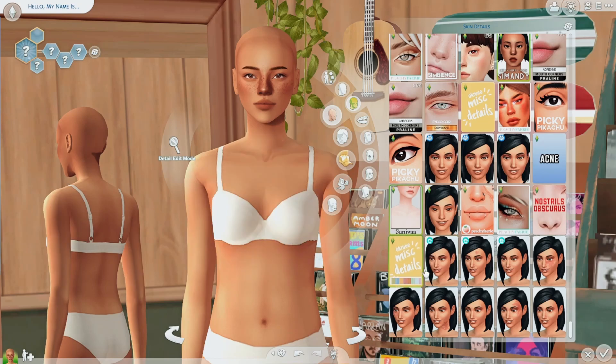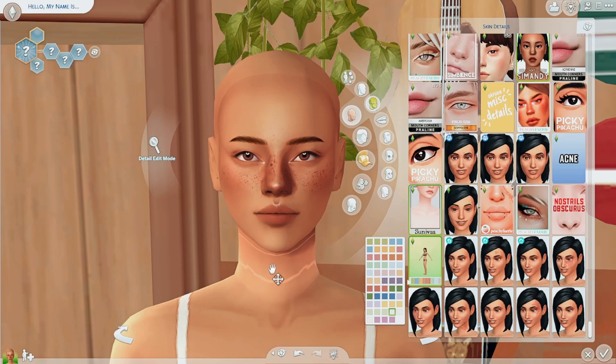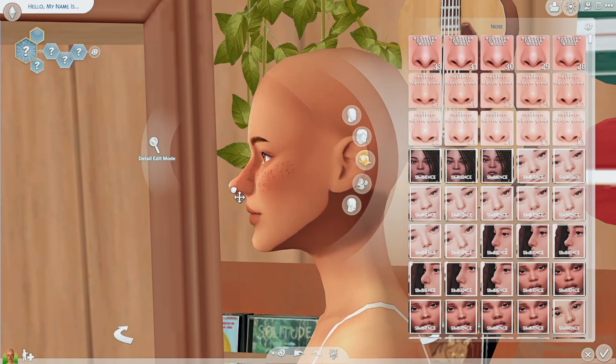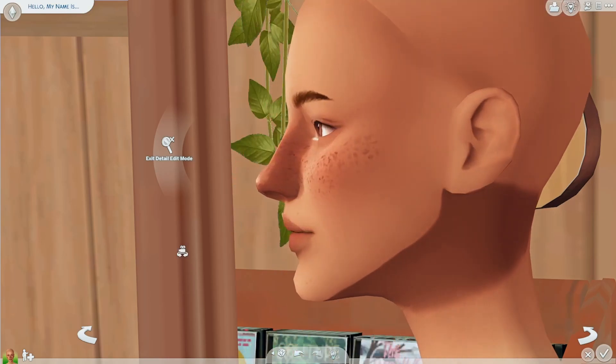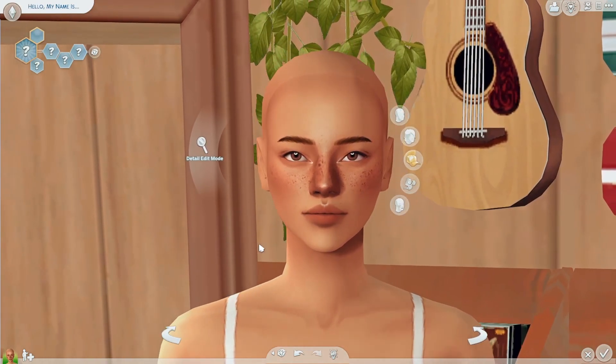Last but not least, I go for Okri miscellaneous details again but in this one — it gives them highlight around their eyes and their cupid's bow. I think our skin details are done. Now I'm going to go back and fine-tune. I might make her nose a little in, put that part up, so it's not too long, and make it a little stronger of a nose. I think I'm happy with her so far.